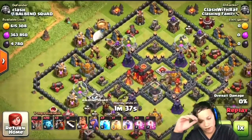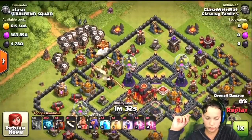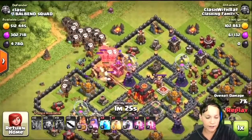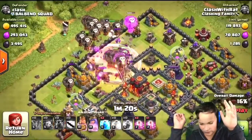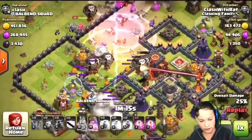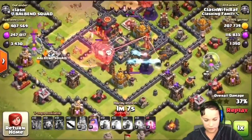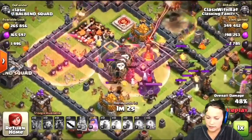So this next raid is Clash with their, my editor brother, doing a lava loonion. He spawned in a lava hound and then instantly started attacking from the top left. That is absolute crazy — what the heck, how do you even do that? That is so many balloons, and he is freaking wrecking havoc. Everything's dying by those balloons with the haste and rage — haste is absolutely good.